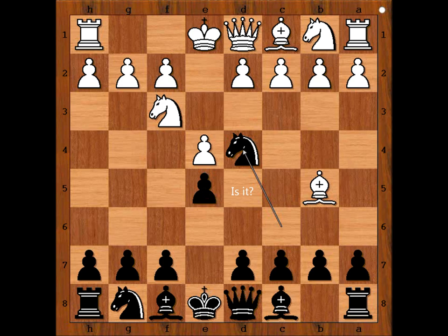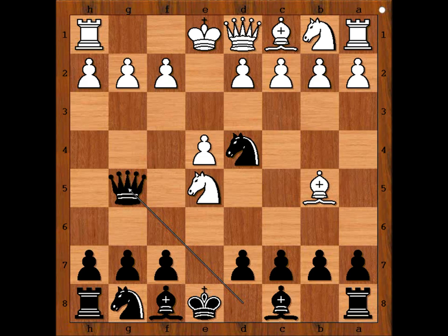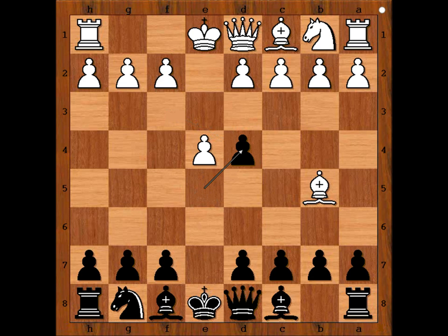Knight takes knight is the best move, and that is the move played in the game. What's wrong with knight takes on e5? It is not recommended because of queen to g5. So we have knight takes knight, pawn takes knight.